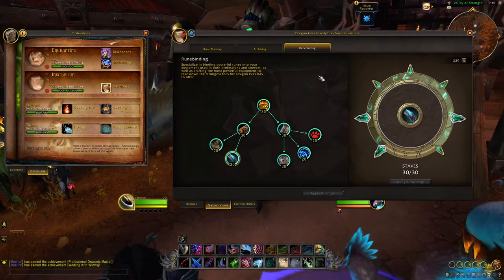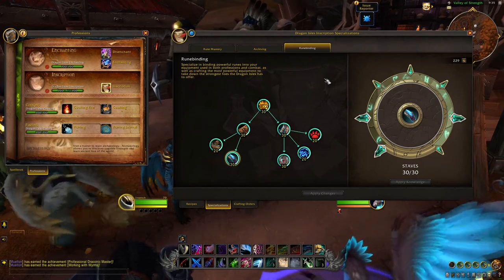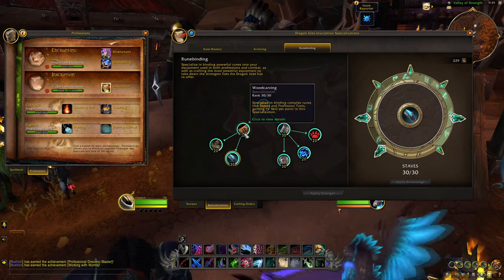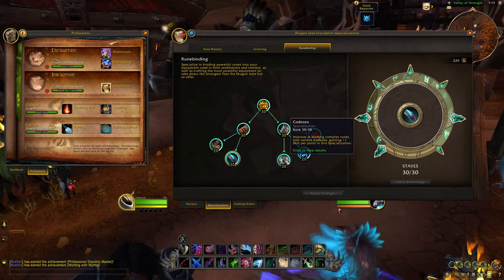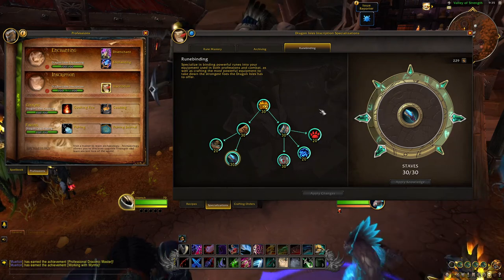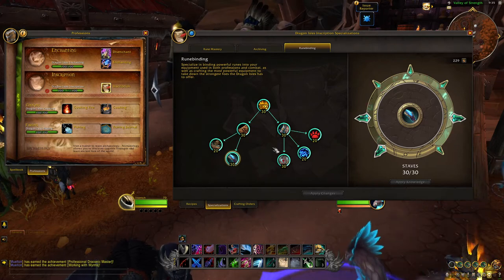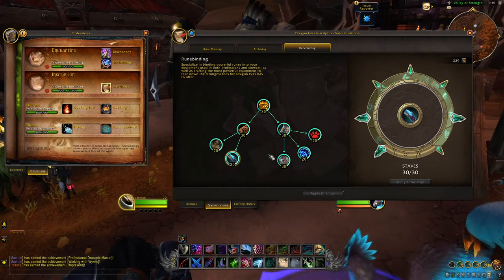The third and last specialization is Runebinding, which affects Runebinding goods including Profession Tools, Staves, Codexes, Vantus Runes, and Fauna Runes. The left side is to improve Staves and Profession Tools, while the right side will improve your Codexes, Vantus Runes, and Fauna Runes. The left side interests me greatly, as I made a killing in past expansions selling crafted Staves. These were made with drillcrafting in past expansions, but it looks like Scribes will be able to craft them in Dragonflight.